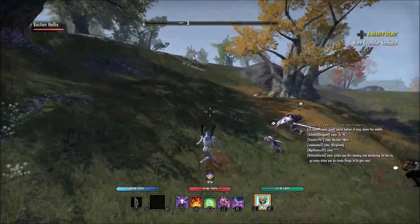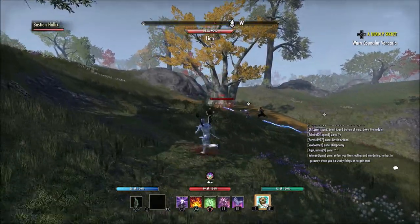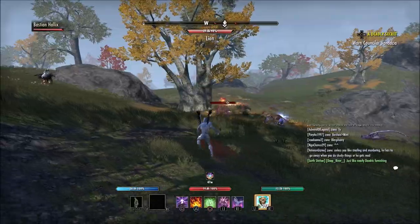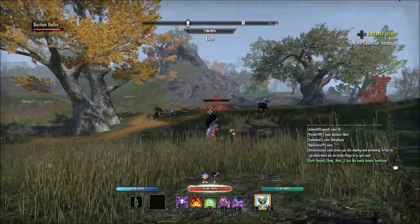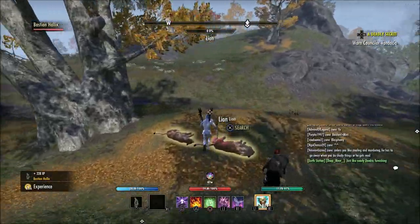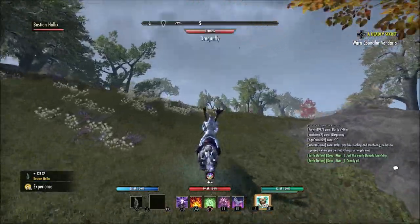You can kind of see that here — I swap targets right here. The bad thing is these enemies are low health so my heavy attacks kill them pretty quickly, but as you can see, my tank is on one, I heavy attack another one and it goes right to it. I want to make sure you all knew that it's an option to make your companion attack certain targets and also change which target your companion is fighting.